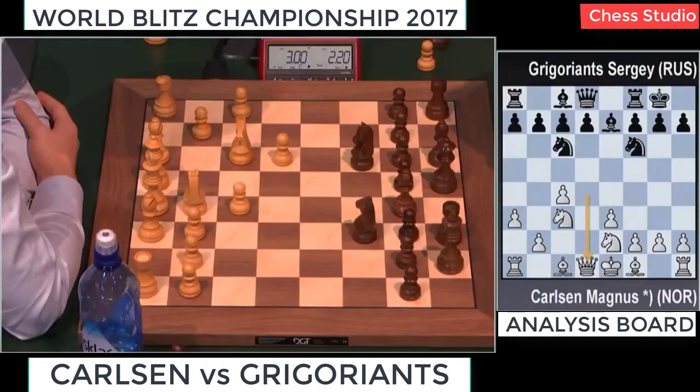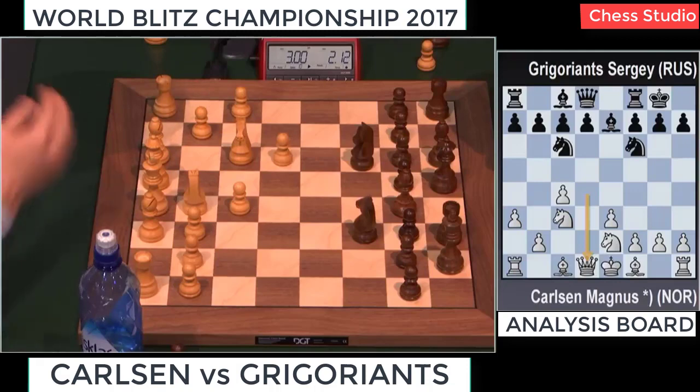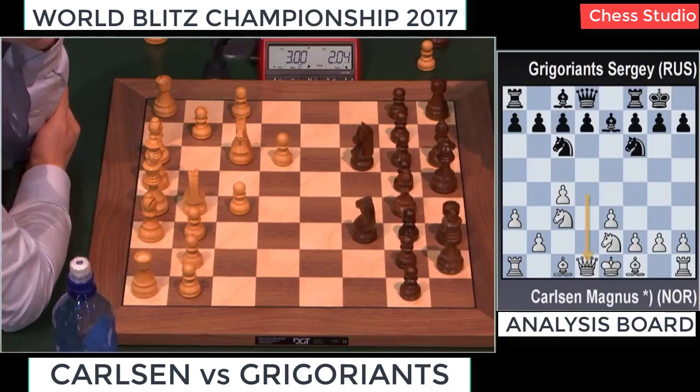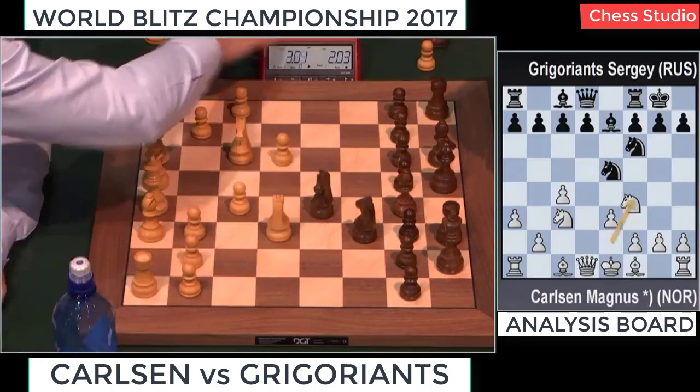No London system this time. D4... or was it C4? Looks like an English opening to me, or something really weird. How come this Queen was on D4? It was C4, E5, Knight C3, Knight F6, E3 and Bishop E4.